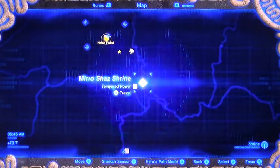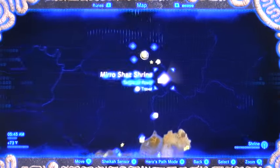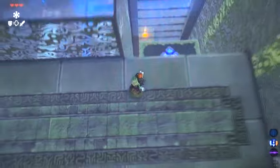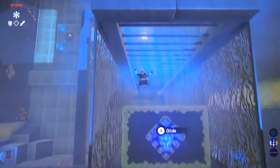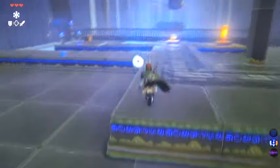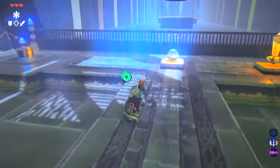Welcome back to Tempered Power - this one is co-located with the Woodland Stable. This shrine is actually a pain in the butt, so I'm going to show you tricks to get these treasure chests - all of them. It's worth it because there's a giant ancient core at the end.